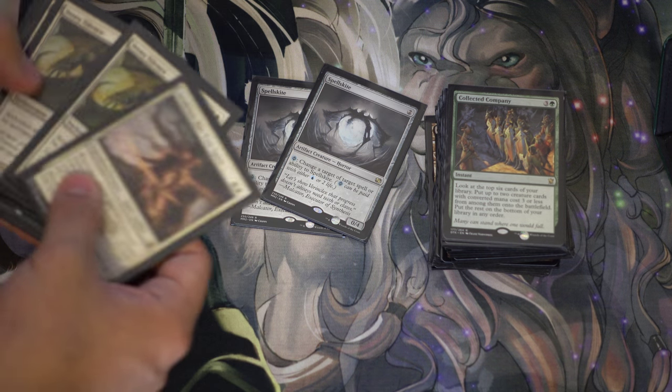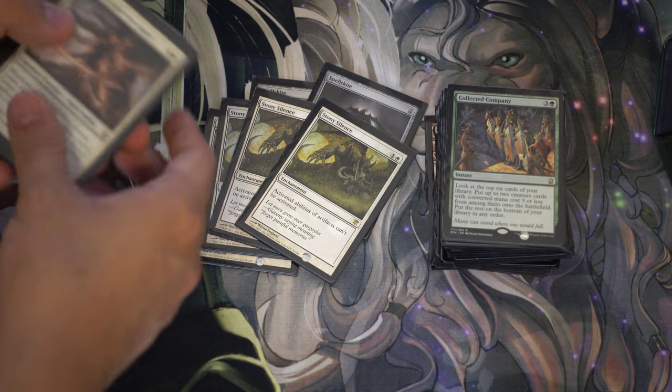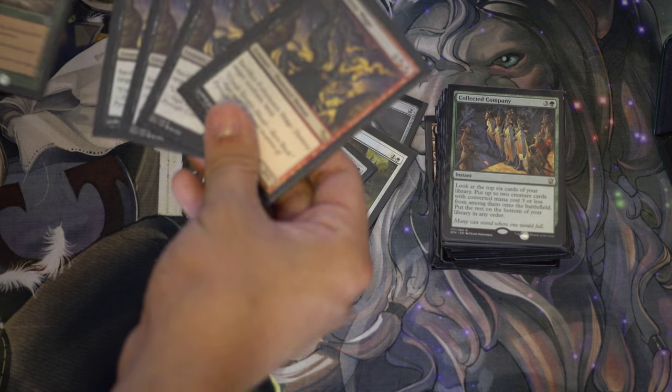Two Spellskites, again very good against Infect. Four Stony Silences, very, very good against Affinity. Another combo piece — if you want to go a little more combo-heavy you can change out pieces from Melira.